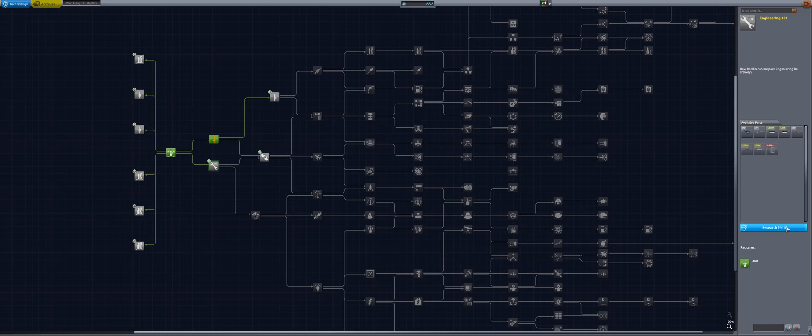Engineering 101 will also give us some trusses and stuff. I'm going to go with general rocketry because that gives us some mainly important rocket parts. How much science do we have? We'll have 63. I think we have enough for stability and survivability nodes.